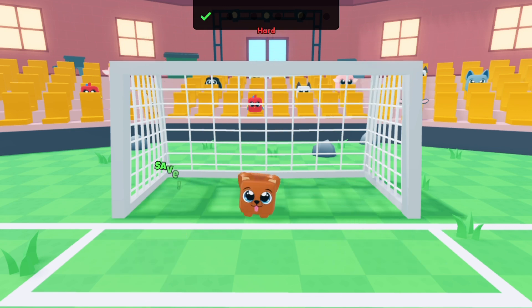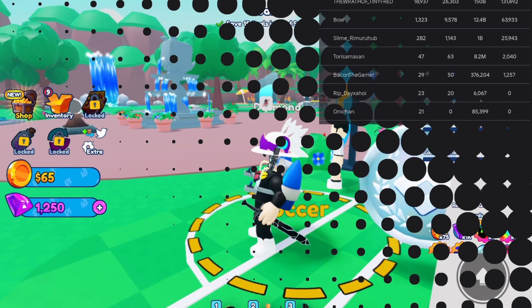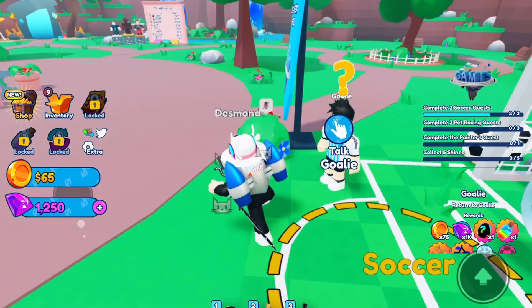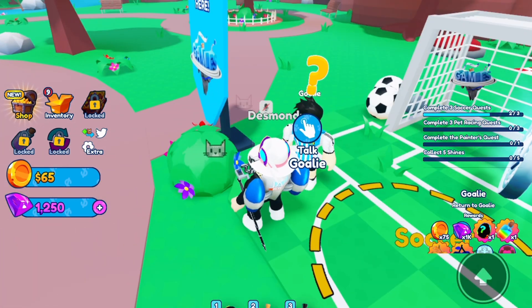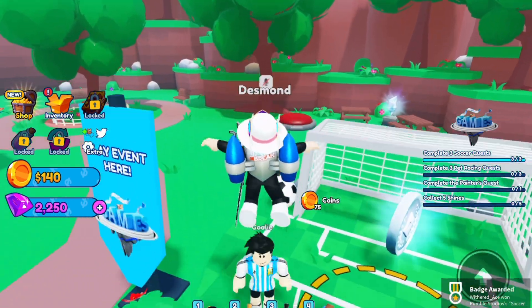Once that's done, you want to talk to the goalie again and he's going to give you your badge. My Wi-Fi is really bad right now, but once you get that badge you're good to move on.